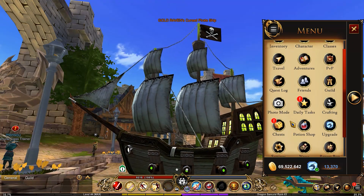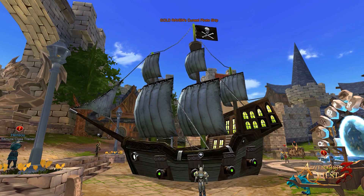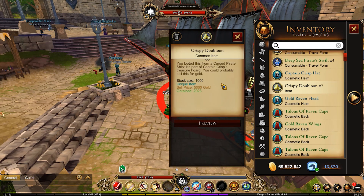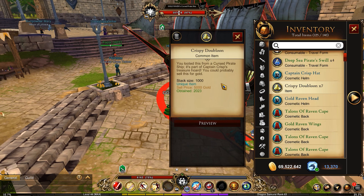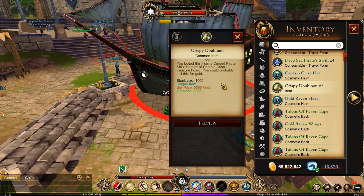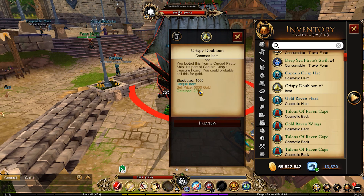Somebody jumped to me! Don't you dare attack it! There we go — I could just tweak it a little bit, like that. Now, the reason why this is a gold farm is because this thing has a chance of dropping Crispy Doubloons. Each one of these sells for 5,000 gold. This is not a very common drop, mind you. After killing this multiple times, you might not get any, but you also might get multiple in one kill, so it can definitely vary.